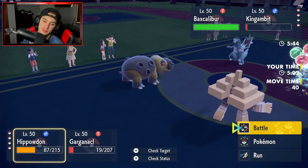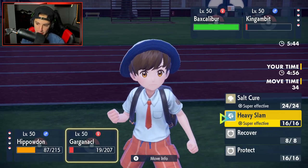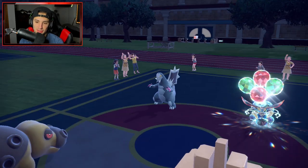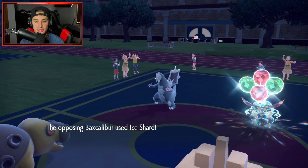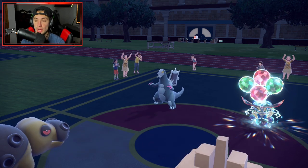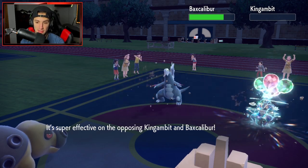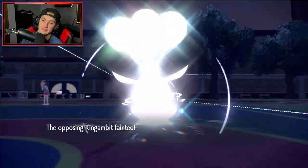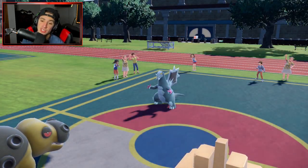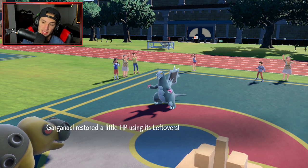I needed to eat that Ice Shard but I flinched from Iron Head. The sucker punch misses though — I could have Recovered! Rock Slide lands, thank goodness. Getting rid of Kingambit now. That Salt Cure was huge — Iron Valiant is still in the back. The flinch really hurt because that Salt Cure would have been massive.